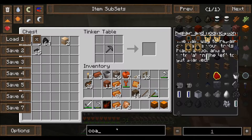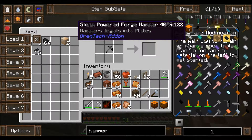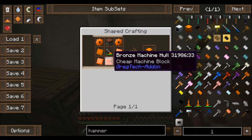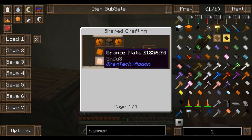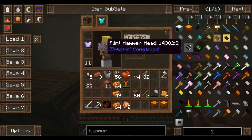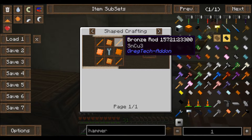The last thing we need is something called a steam powered forge hammer. For this, we need a piston, a machine hull, plates, and gears. So we need four more plates — actually wait, we've got the plates. But how do we make a gear? How do I make a bronze gear or a bronze rod?